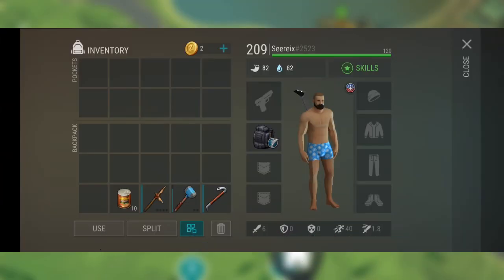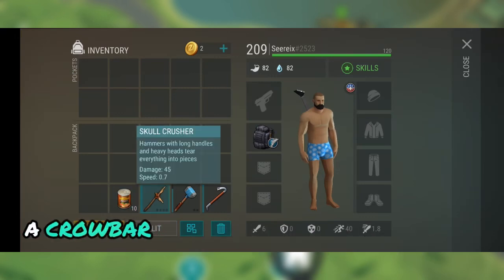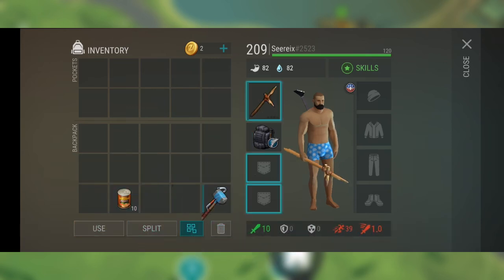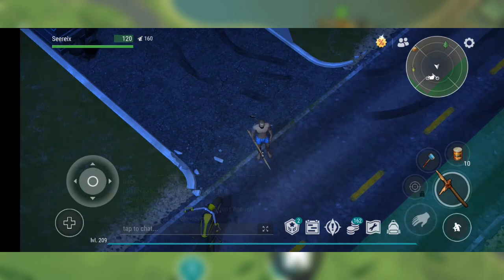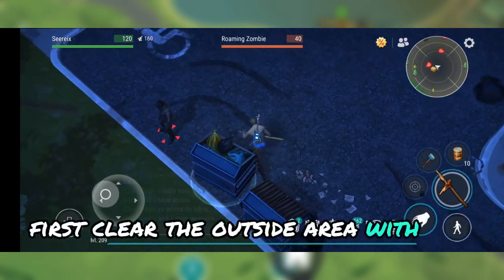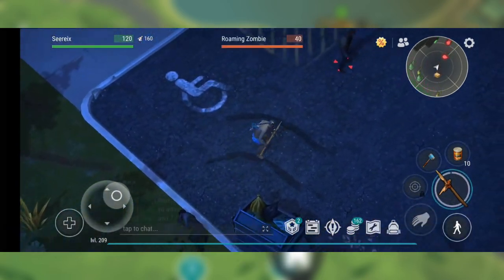Now let's talk about strategy. I recommend bringing a spear, a skull crusher, a crowbar and a couple of berries or beans. No armor required. First, clear the outside area with the spear and grab the stone and wood lying on the ground.